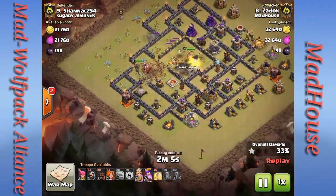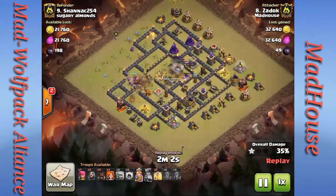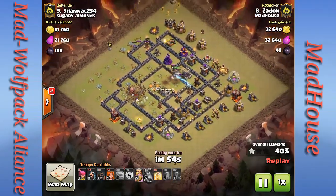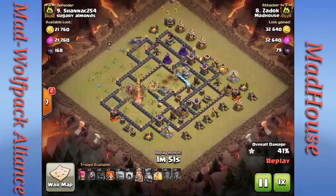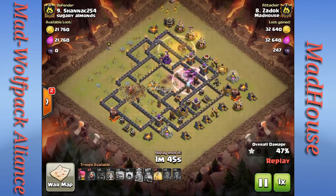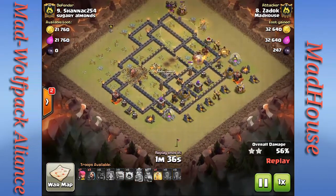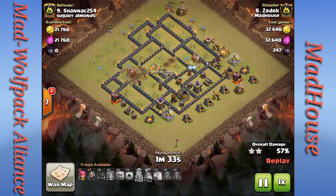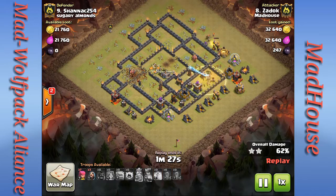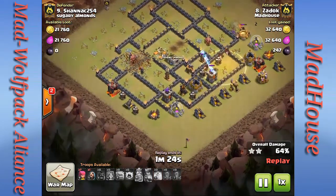Heroes are still doing pretty good and he's still got hogs to drop. He's about halfway through the base, heroes still going strong. He starts surgically dropping his hogs clockwise around the base and drops a heal spell to keep them up. I've seen him do this before — he saved three valkyries to help with cleanup, which is not a bad strategy. Hogs are going around, one heal spell left in the bag.